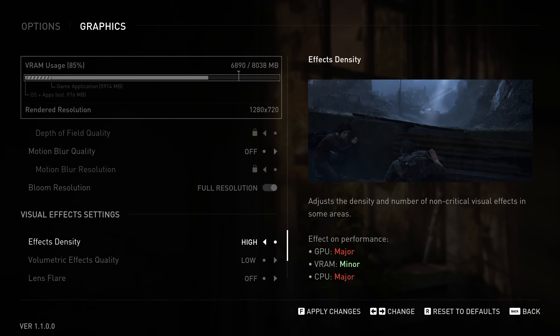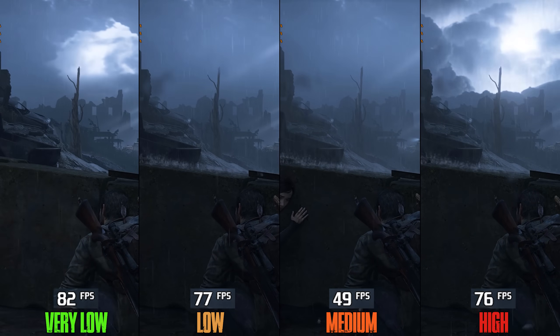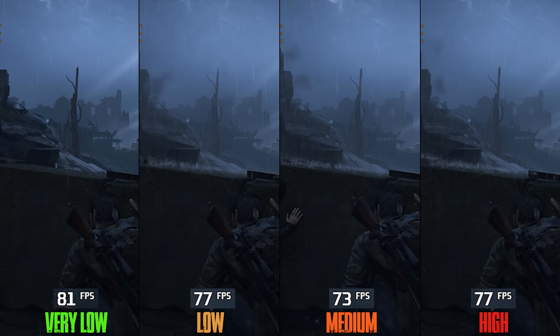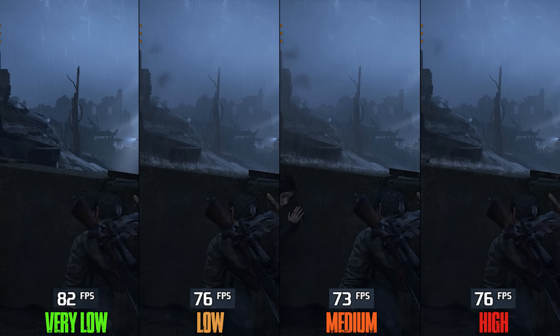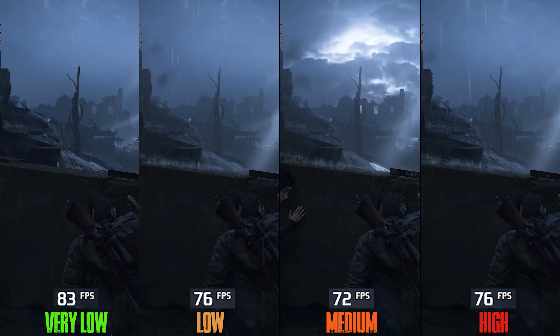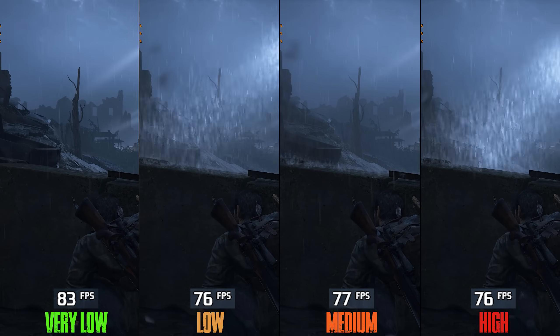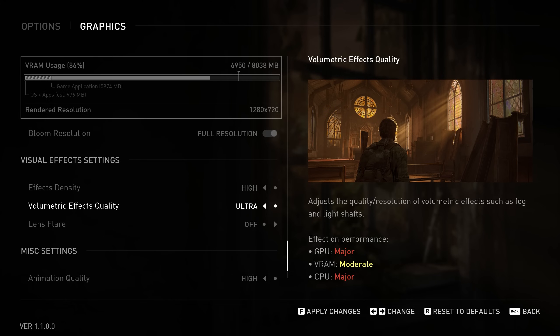Moving on to visual effects settings. Effects Density is a new setting introduced with patch 1.0.5 that controls the density of particles and effects like rain and how they interact with surfaces. Going from very low to low, mid, and high costs 7%. Since this setting only appears in specific areas and low looks and performs similarly to high, I recommend low effects density.